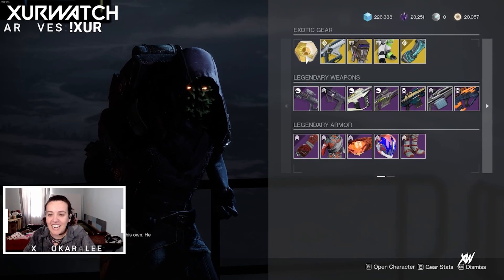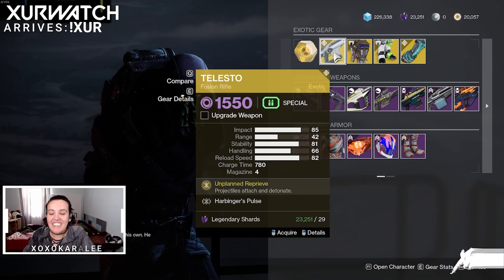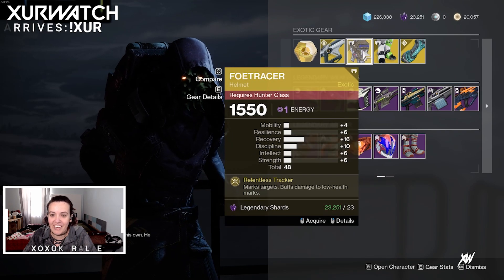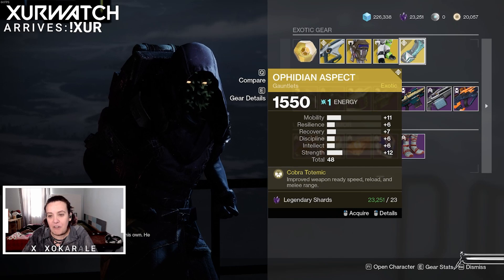Today Xur has an exotic engram, the Telesto — definitely have to pick this up if you don't have it already — Foe Tracer, Dune Marchers, and Ovidian Aspect.